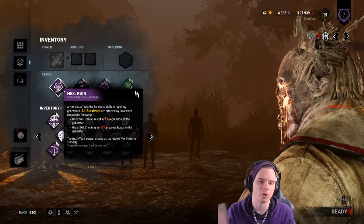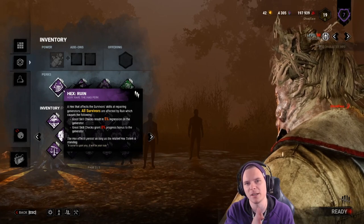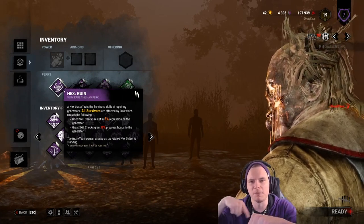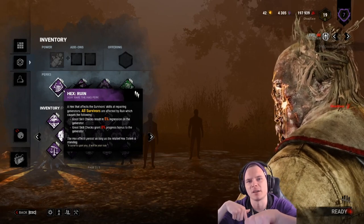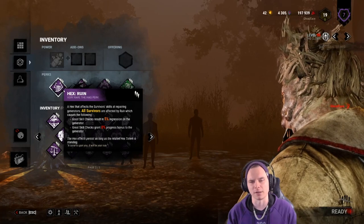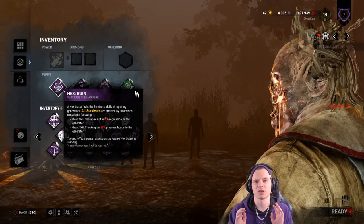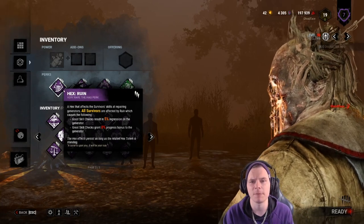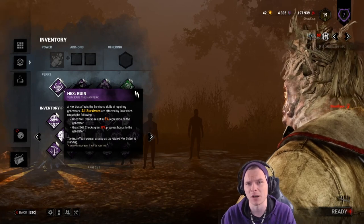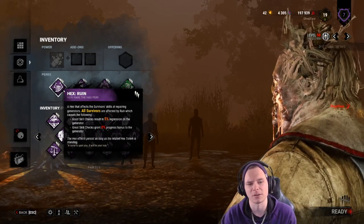The generator will go back 4 seconds or 5%, and then it will stall all productivity for 1.5 seconds. Two people on a generator? Doesn't matter — Jeff misses it, David now gets no work done for the next 1.5 seconds. You'll see a lot of people working on a generator miss a skill check and then let go to start again. It takes about 1.5 seconds to let go and restart. Keep in mind that skill checks are random, so letting go could trigger one straight away.